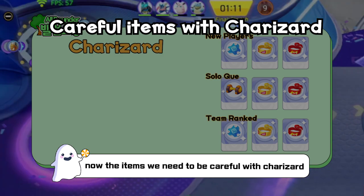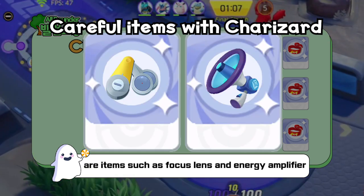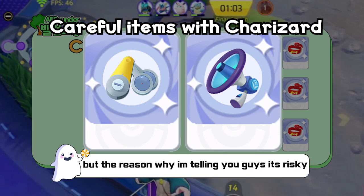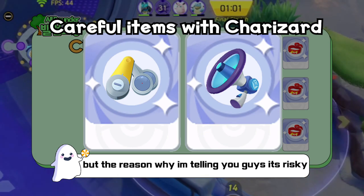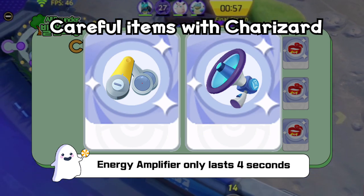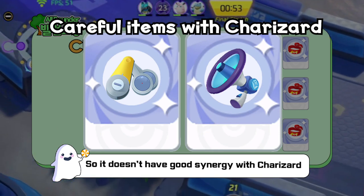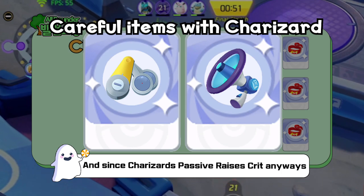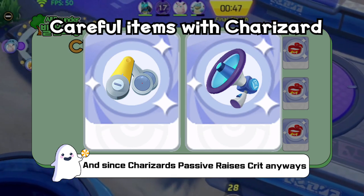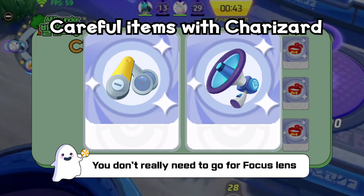The items we need to be careful with on Charizard are Focus Lens and Energy Amplifier. These are nice items, but they're a bit risky. Energy Amplifier only lasts 4 seconds, so it doesn't really have good synergy with Charizard. And since Charizard's passive raises crit percentages anyway, you don't really need Focus Lens because you crit well without it.